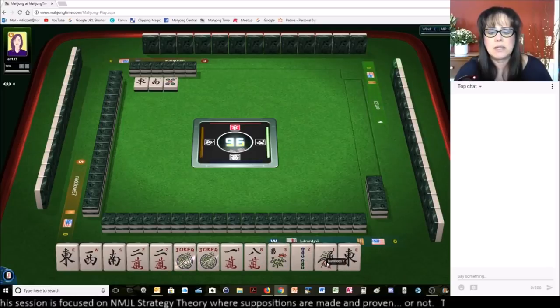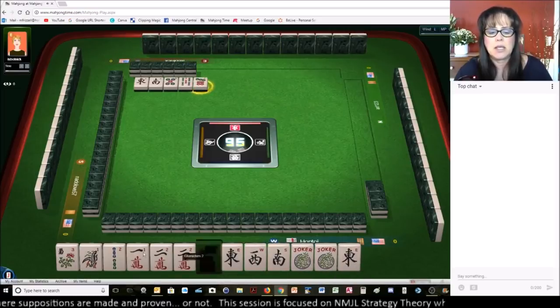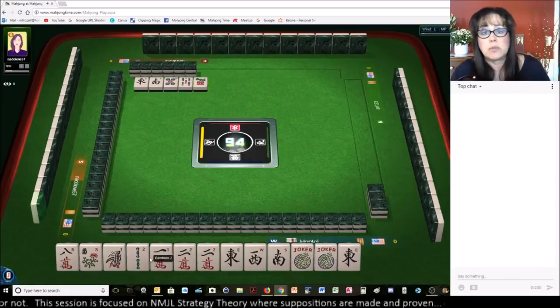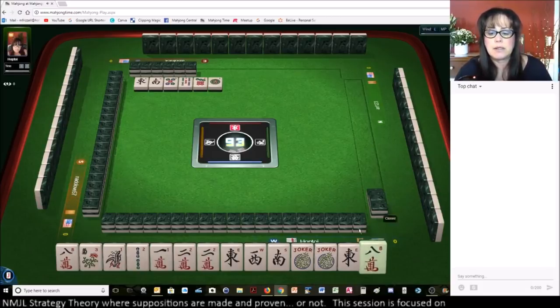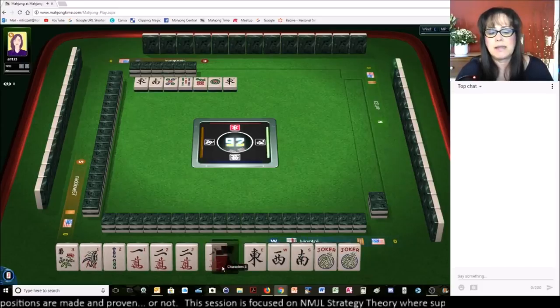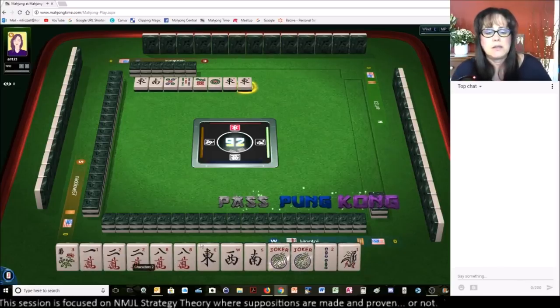I'm kind of thinking the one-two consecutive pung hand might be better. Let's just keep the eight for a little bit, but we do have consecutive numbers here with the one-two at this point. One dot — we just got the eight. East wind. Back and forth, back and forth. Isn't that the way it goes sometimes?